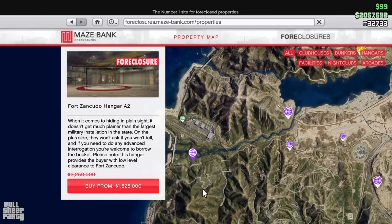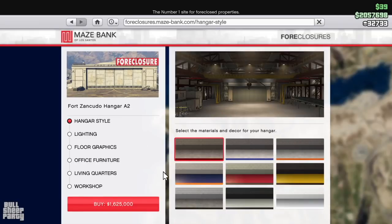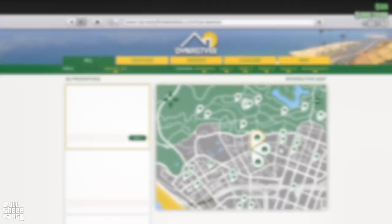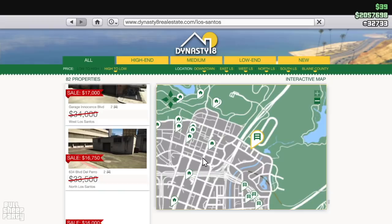Moving on to properties and businesses: right now all hangars and hangar upgrades are going to be half price. So if you're looking to get some of those flying machines, you totally need a hangar to keep them in. And last on the discounted front, but definitely not least, all garages are 50% off.